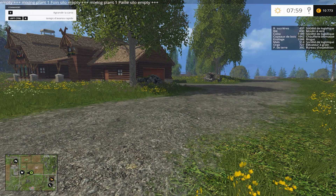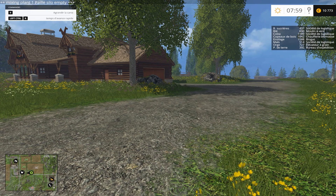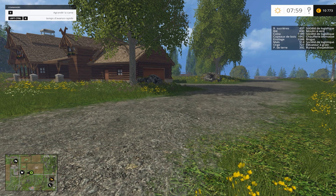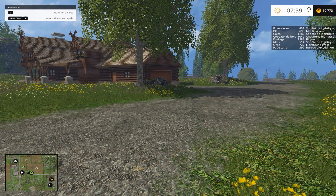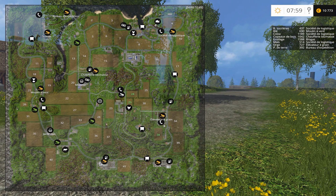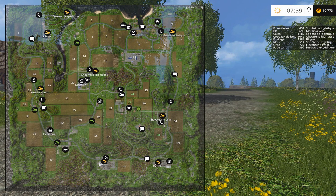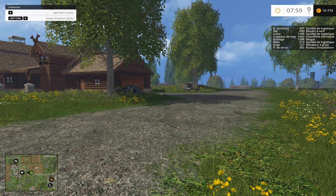Je vous rappelle que j'ai été chercher toutes les pièces d'or et je les ai amenées au puits pour vous montrer où on les amenait. C'était au puits dans la forêt, près du champ 41, au niveau des vaches, ou du champ 40 plutôt en bas — vers la forêt entre les champs 35 et 40. Ça m'a permis d'avoir des silos remplis à 200 000 litres.